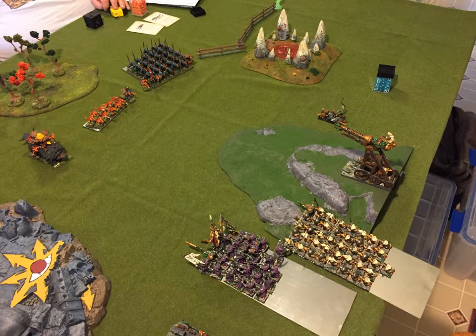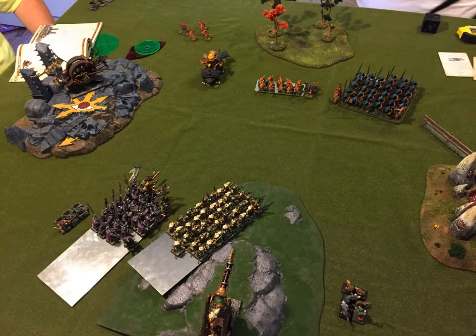Alright, back to me. My goal here is going to be to move up and try to get my chaff in a position to chaff the Saurus. Other than that, I'll kind of hang back and draw him in — I don't want to be Wind Blasted up against stuff. So I move up like this: the Doom Wheel has rocketed forward up on top of the hill. We are treating it like a normal hill so no difficult terrain there.